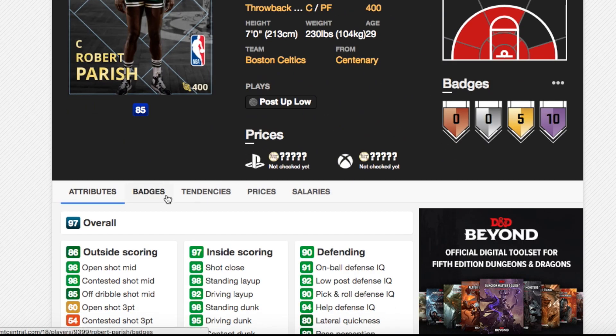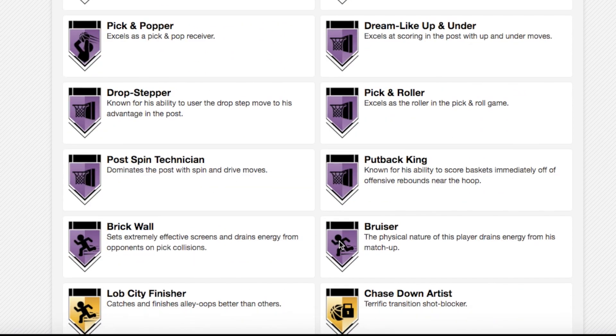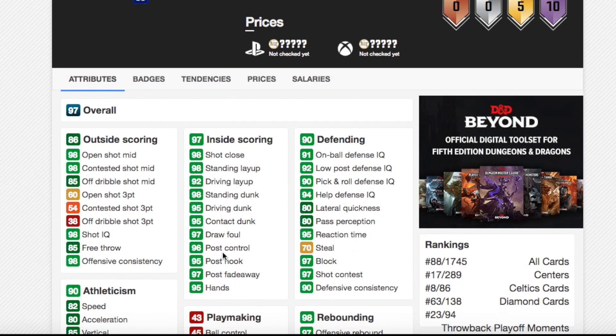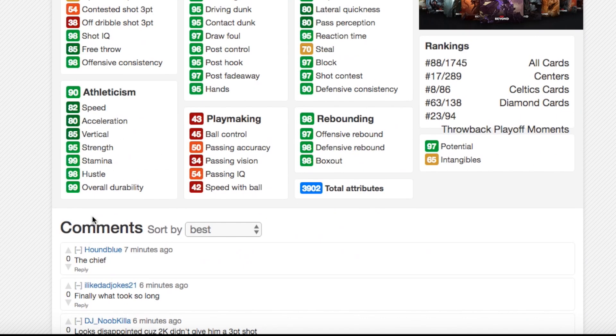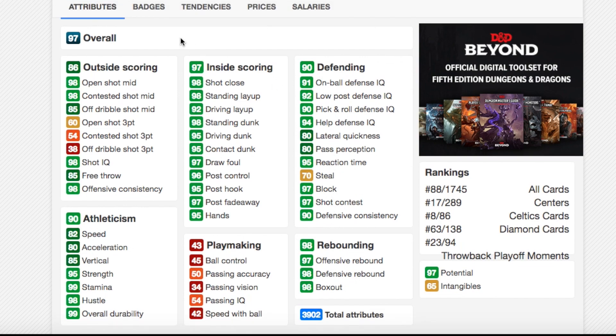Robert Parrish has got 10 Hall of Fame badges: mid-range deadeye, dream shake, come-under, pick and popper, drop stepper, pick and roller, put-back king, post spin technician, brick wall, bruiser, and hustle rebounder. He's got 97 post fadeaway, 95 post hook, a 60 open shot 3 — I'm guessing he'll get a dynamic duo with Kevin McHale that boosts his 3-ball. He's got 98 open shot mid, 82 speed, 80 acceleration, which is good for a 7-footer. He's got 80 lateral quickness, 97 block, 92 on-ball defensive IQ, 92 low post defensive IQ, 95 driving dunk, 98 standing dunk, and hopefully great dunk tendencies.